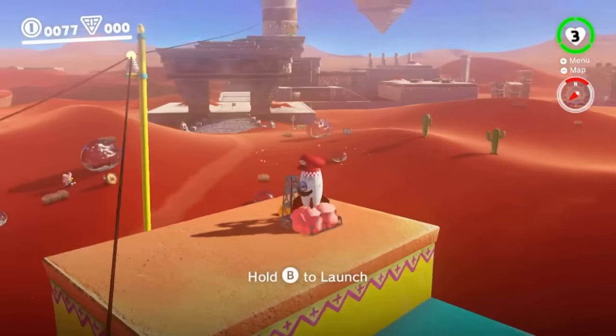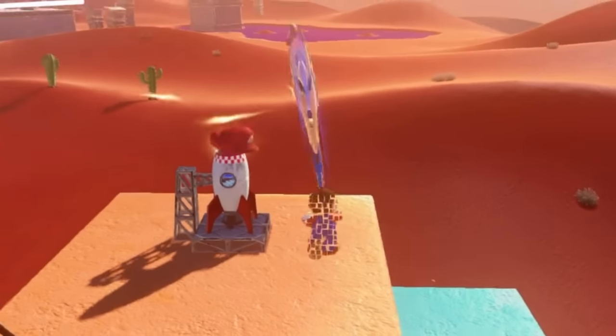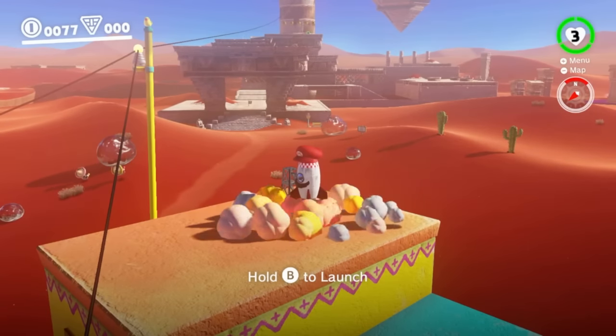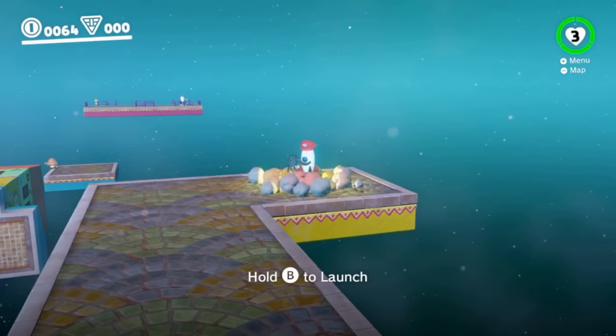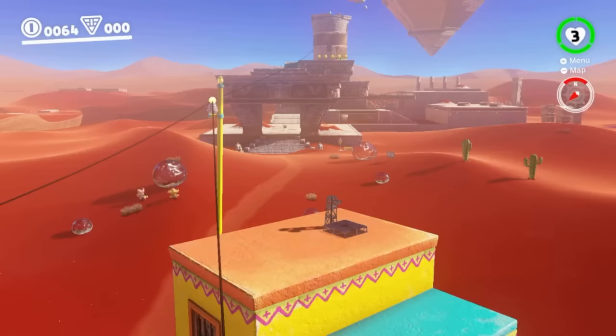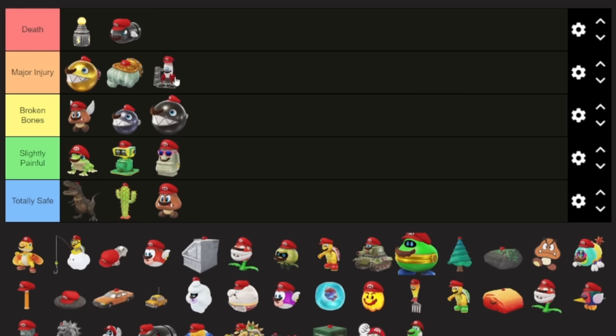Next up, we have the mini rocket to launch us into the clouds. We can't just get in the rocket — we have to actually become the rocket. I feel like flying up into the sky like this would not be safe. Sure, that is what rockets are meant to do, but not all of them are perfect. There's definitely a chance of an explosion or a malfunction that causes us to fall. I think I gotta put this in major injury.